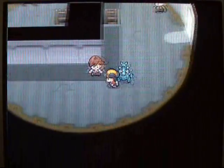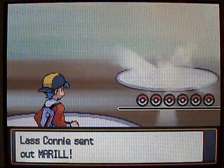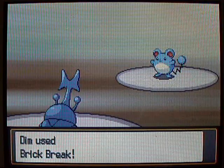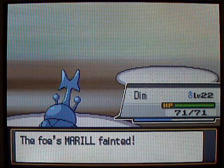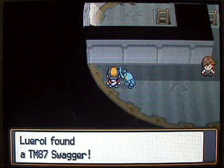I just healed up my Heracross. Let's go fight this girl over here. She's talking about Jasmine the gym leader — Jasmine is missing from the gym, but people are talking about her in the lighthouse. Our rival told us to come to the lighthouse after leaving the gym. Could the gym leader possibly be at the top of the lighthouse? Heracross is just dominating everything in here. Let's grab this item — it's TM87 Swagger.